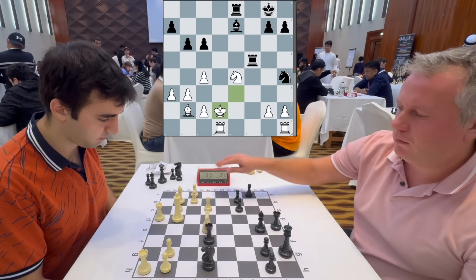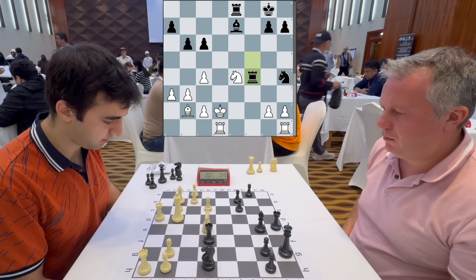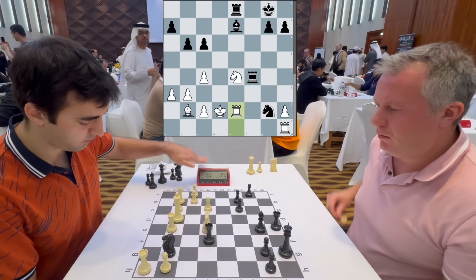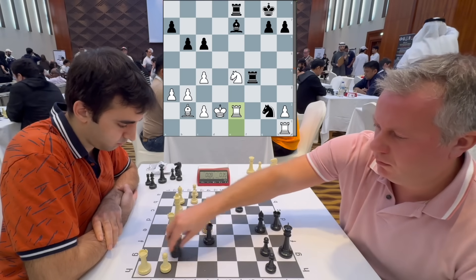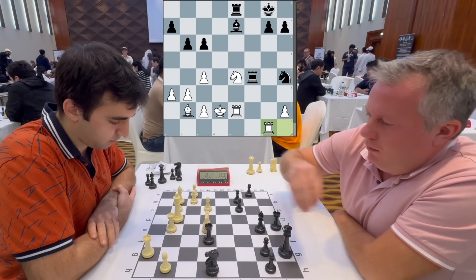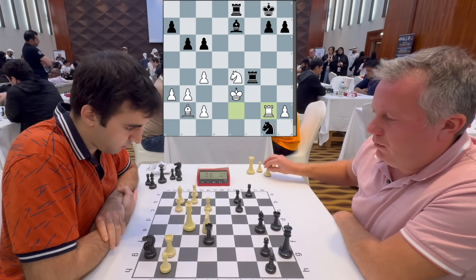I play king to d2, trying to run to safety. He plays rook f4, attacking my knight on e4. I'm falling below 10 seconds, trying to figure out how to save my knight. I play rook de1. He takes on g2, I play rook e2, saving the rook and attacking the knight. He hesitates before playing knight to h4. I play rook g1, which I instantly regretted, because this allows Black a pretty simple tactic. He makes sure the tactics work, forks, I play king to e3 — counterattacking the rook on f4 — but my rook was also attacked, so now I'm down a rook.